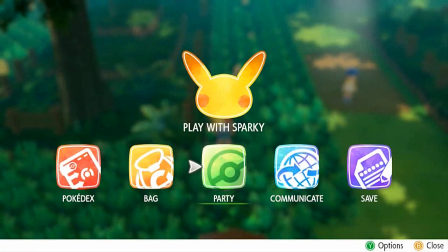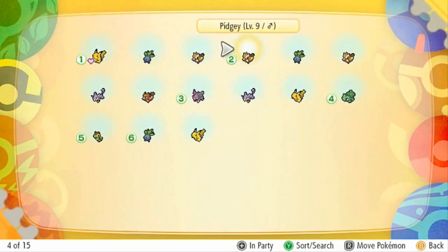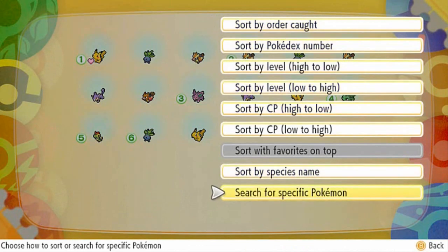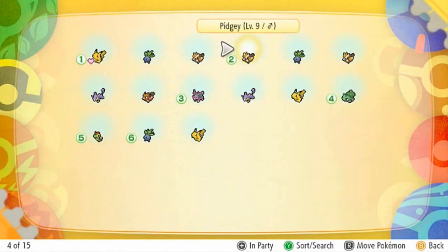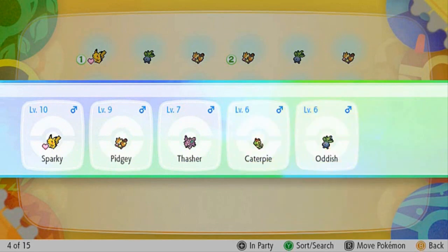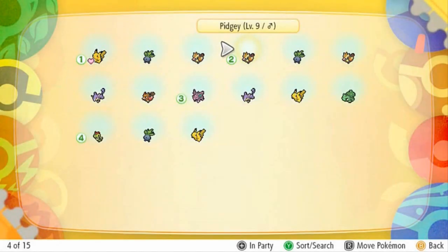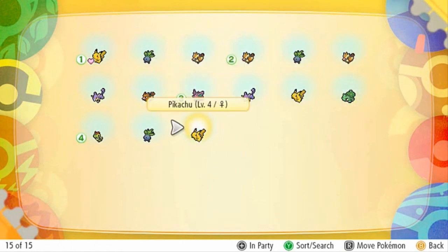I might as well take some Pokemon out of my party since not all of them are going to be on the team by the time this game is done. Let's sort them out. I'll be taking out Bulbasaur and Oddish from the party — remember guys, we're going to get another Bulbasaur later on, so trust me, it's okay. We'll include a few other Pokemon in the long run.